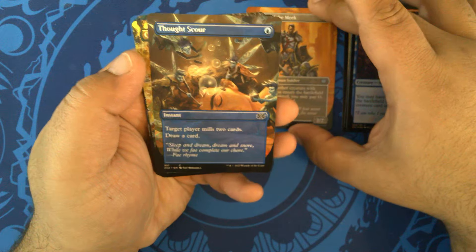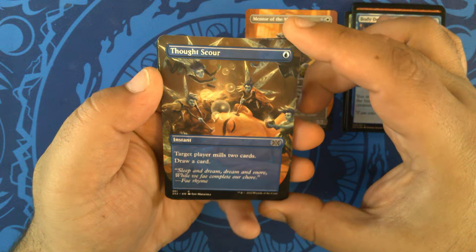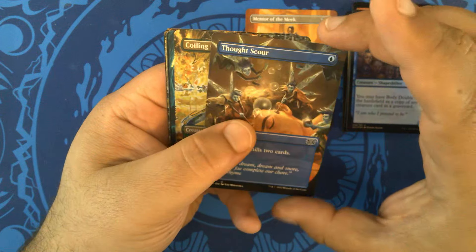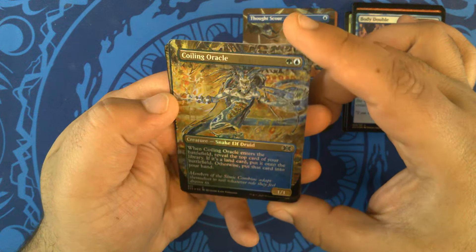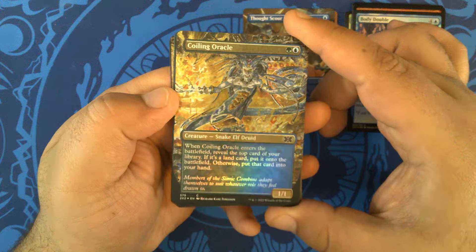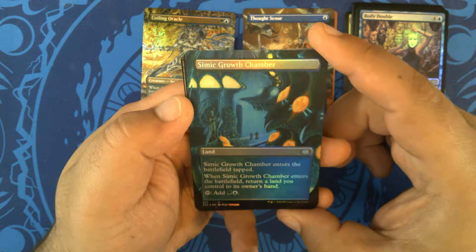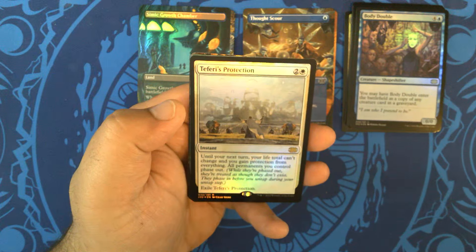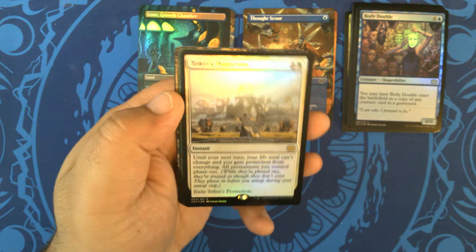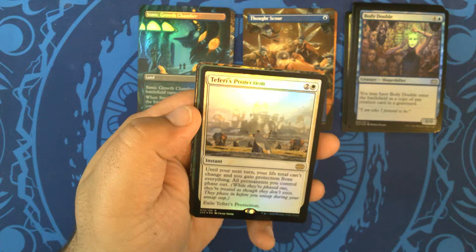Then we have Thought Scour, Borderless — I love that art, that's so great. It's the Fae just washing away their thoughts. A Foil Borderless Coiling Oracle with the Richard Kane Ferguson art. Then a Borderless Foil Simic Growth Chamber to go along with it. Big hit! Foil Teferi's Protection. Very nice. It is number 32 — that is our fourth Teferi's Protection from this set.